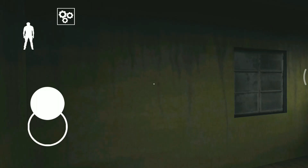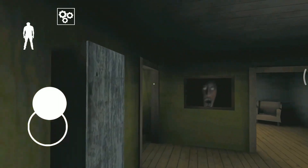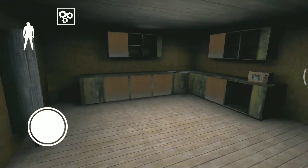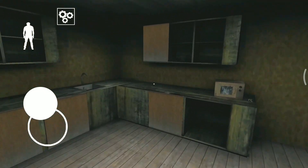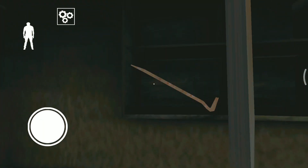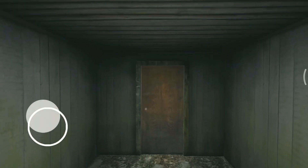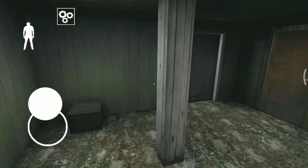The next location for the crowbar is in the kitchen cabinet, which is present on the second floor. You go to the second floor, there is a kitchen, and in that cabinet you find this crowbar.